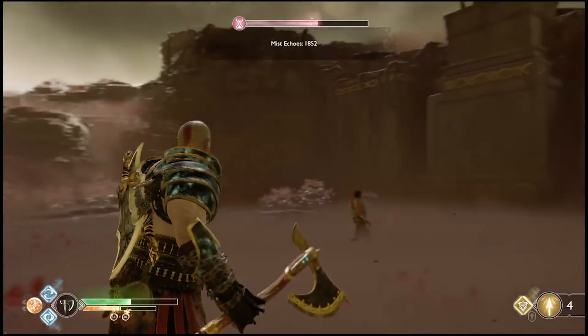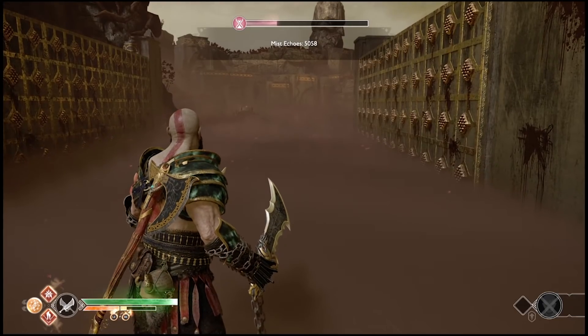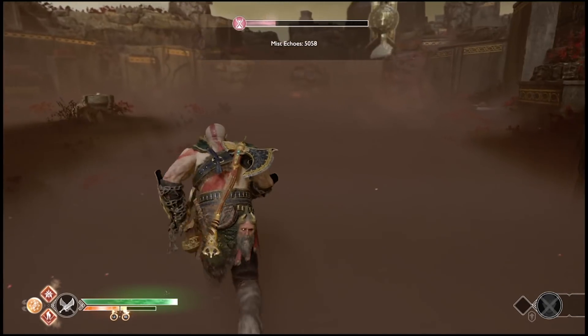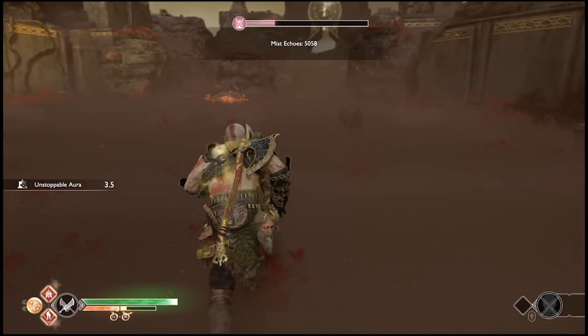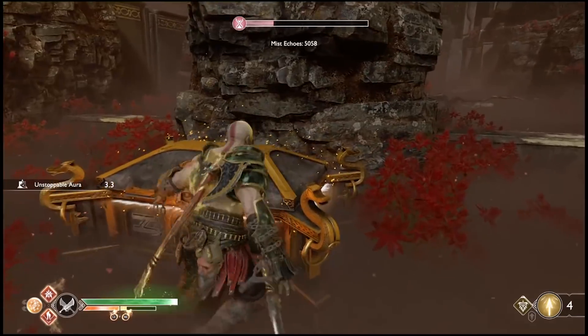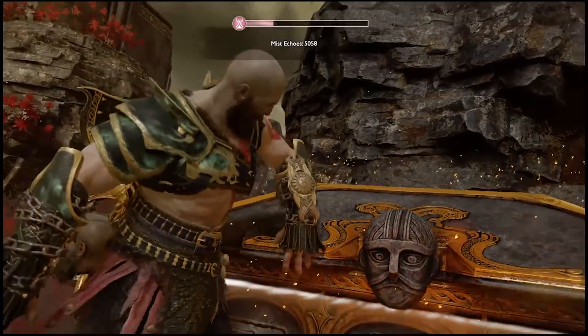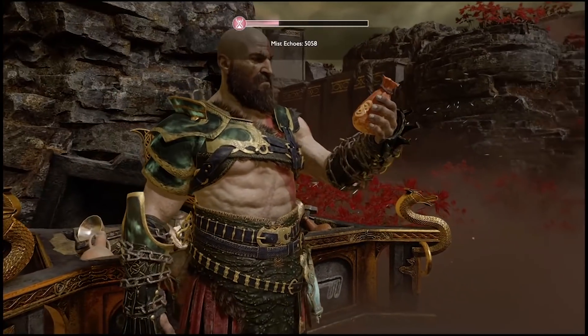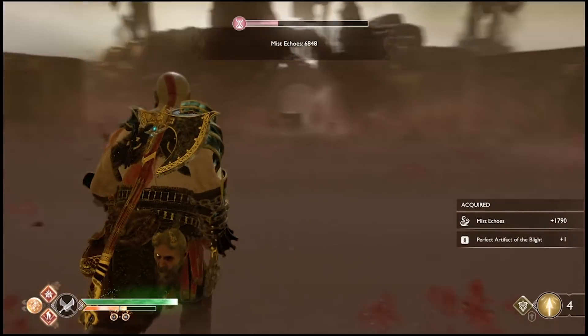There are only three fight areas. You go around and you'll see parts on top of these mountains so you can change the symbol to match what was written on the chest, then go back and open it. If you're going to the left towards the Anchor of Fog, remember the symbols in reverse order because it's counterclockwise heading that direction. Once you do, you'll get a lot of mist echoes from opening the chest.